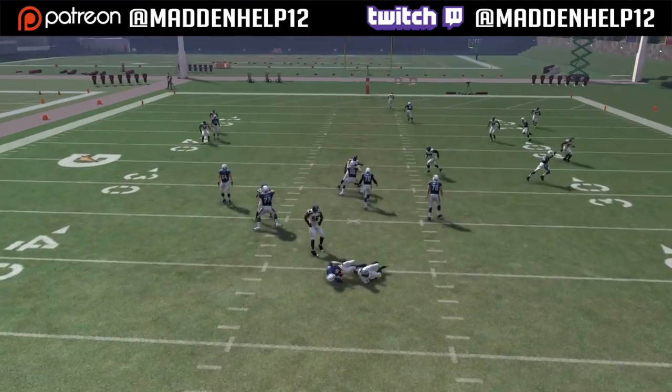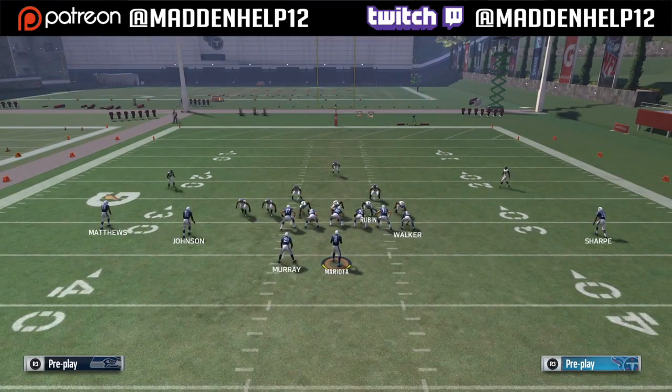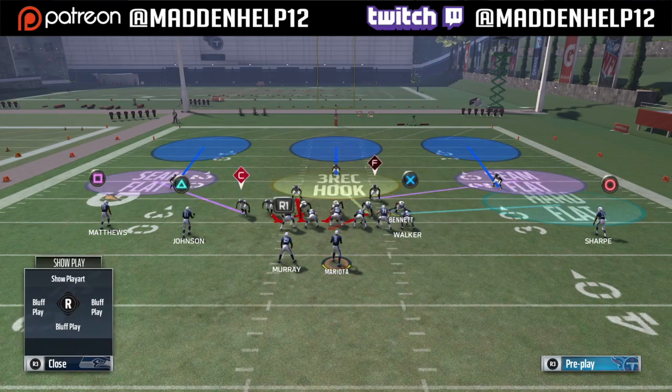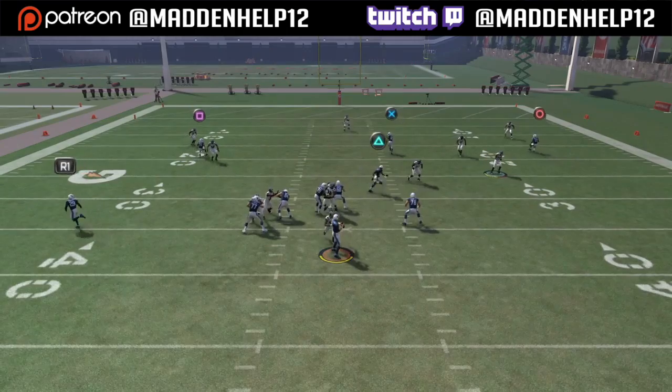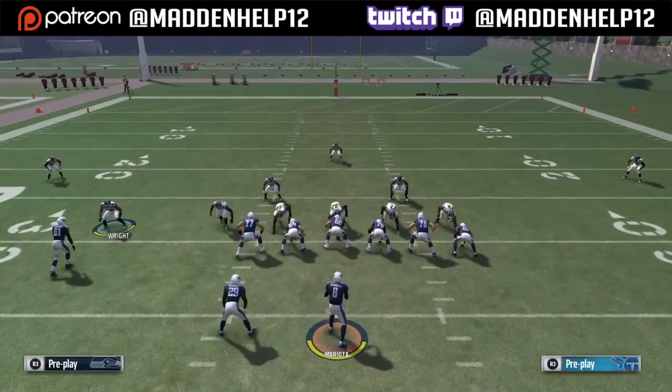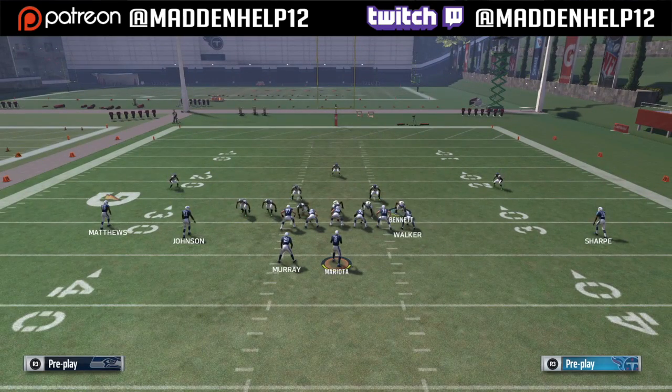Sometimes they might take a wrong angle, but if they have high pursuit they'll take the right angle through the right gap that is open every time. If you're worried about the flats, hit triangle and down on the right stick — that's going to take all the curl flats or seam flats and convert them into hard flats.